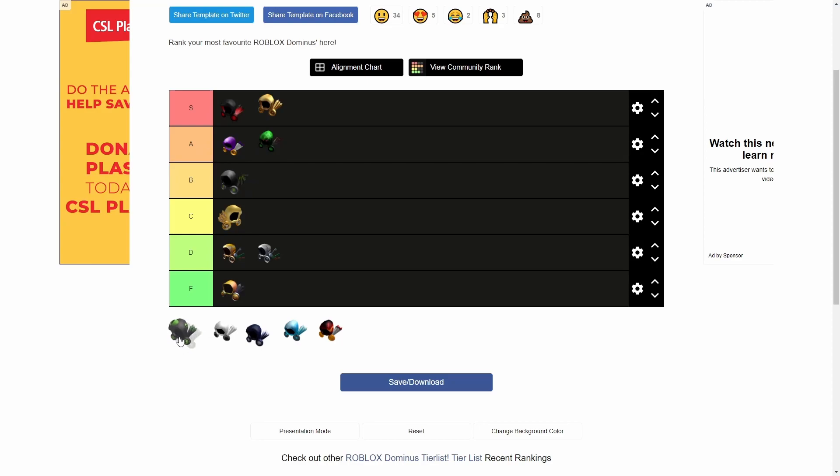Next up we have Dominus Praefectus. Obviously I thought this was one of the best things ever when I first got it — when I first came back to trading, all I wanted was a Dominus. But I do feel like it's kind of a C tier Dominus compared to all these others. Just the eyes and stuff — it's not as good as the others.